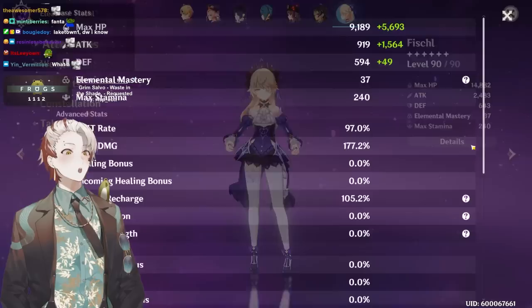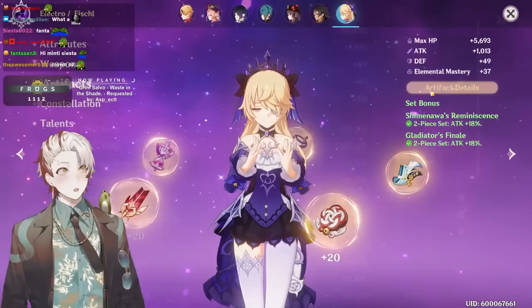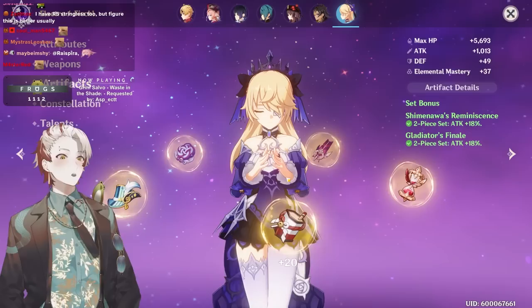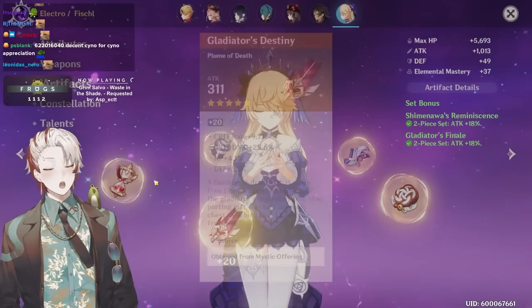Physical or electro? Electro — okay, so electro damage bonus with Skyward Heart. Your crit rate is 97. Beautiful use of Skyward Heart. I'm gonna be honest — people in chat probably don't even use Fischl anymore and her build is probably garbage, so the fact that you still invest in her, that's what matters. 10/20 beautiful, and 25 on Gladiator — nice.